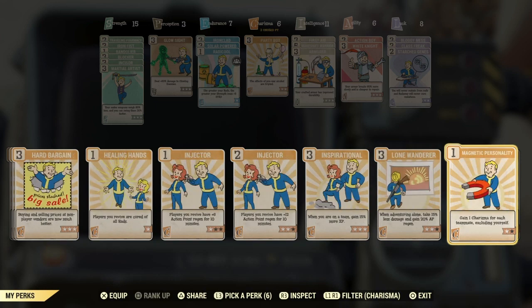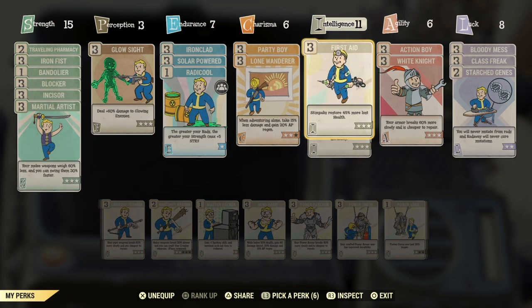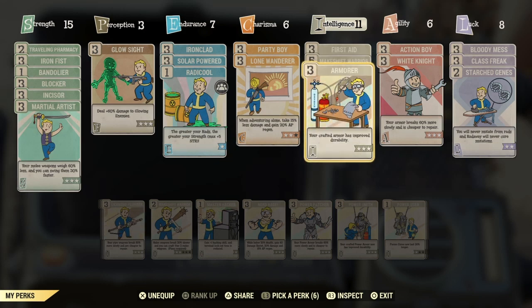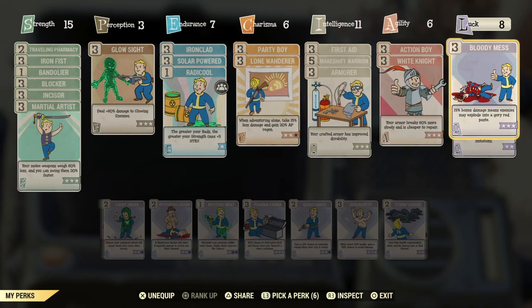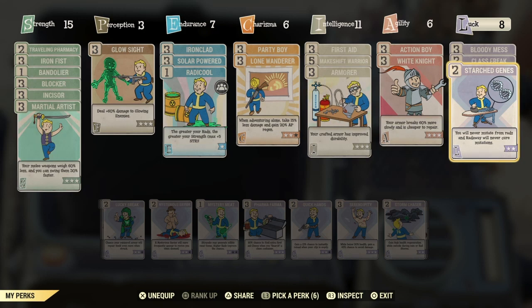I use Inspirational when in a party, but when I'm not, I use Lone Wanderer at rank 3 because my charisma is at 6. I've got First Aid so Stimpaks restore 45% more lost health. Magnetist Warrior means your weapons break 50% slower. Action Boy regenerates your action points faster, which matters because this build relies on jumping around a lot. White Knight makes your armour break slower. Bloody Mess adds 15% bonus damage. Class Freak and Starched Genes keep your mutations locked in with reduced negative effects.